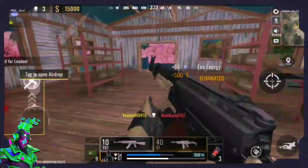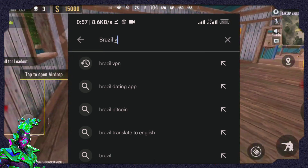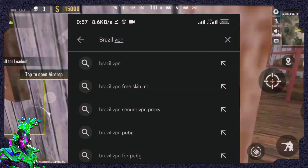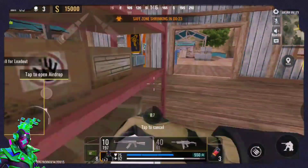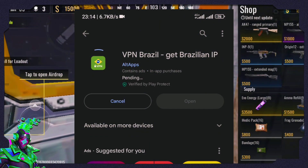What I always do is go to the Google Play Store and type 'Brazil VPN' — like if I'm looking for Singapore, I'd type 'Singapore VPN' — and then I look for the one with the highest rating and most downloads and just go for it.